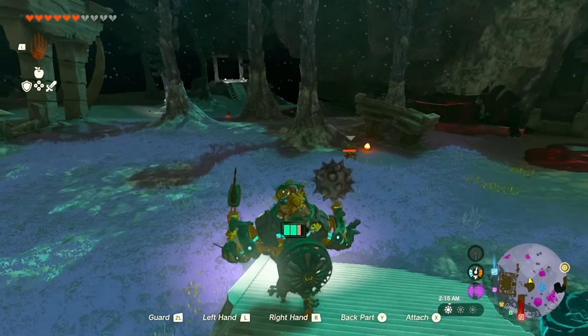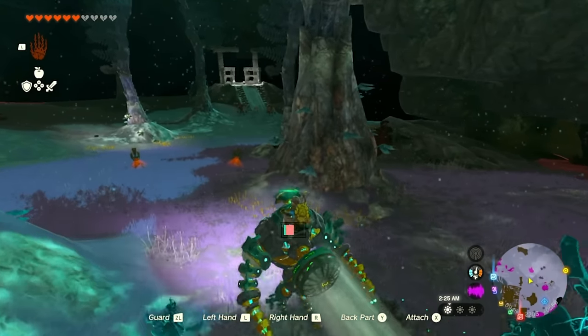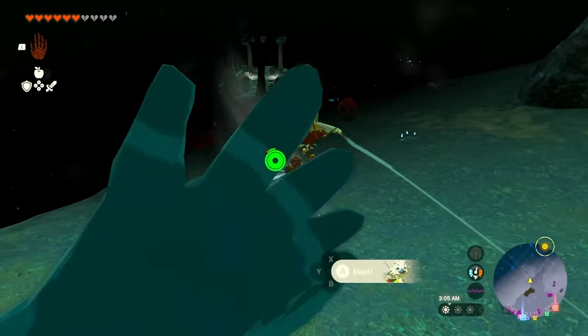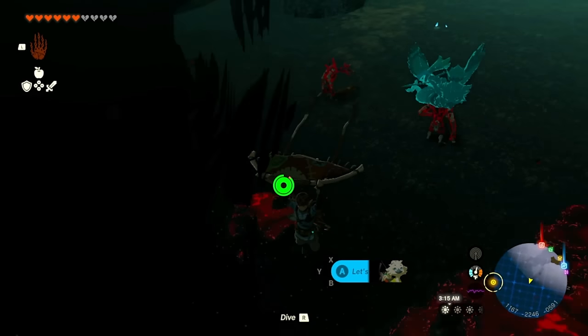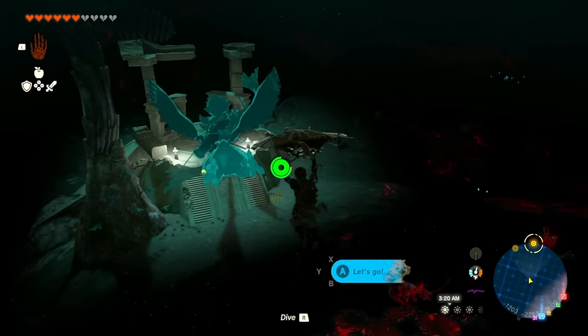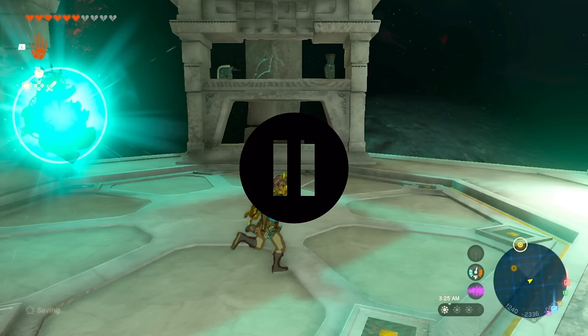Make your way down to that first platform — you don't have to fight any enemies if you don't want to. Just go forward to quickly finish this quest. Once you arrive at the next platform, head to the next one straight ahead. You don't need to ride Mineru to get to another platform — she's actually going to teleport over to you. Also real quick, go ahead and attach that cannon to Mineru from over there. Very important for after this.